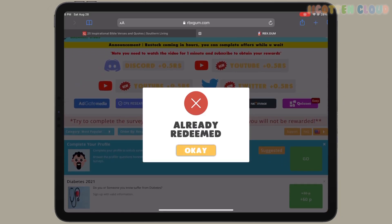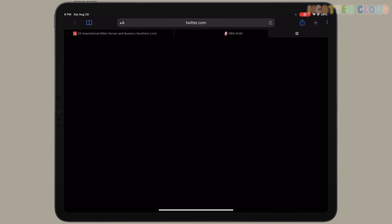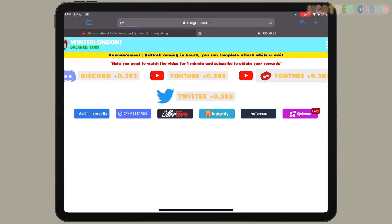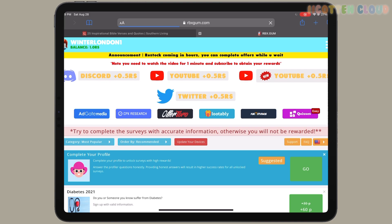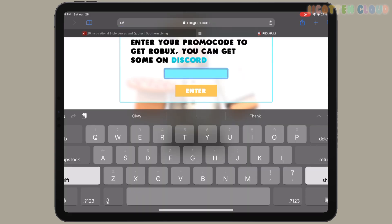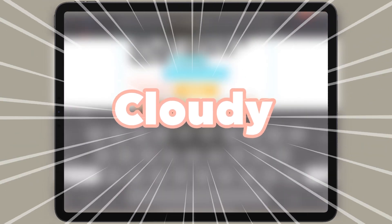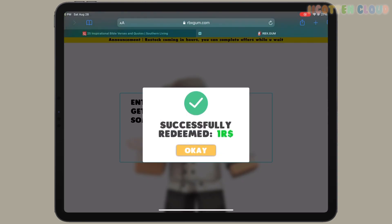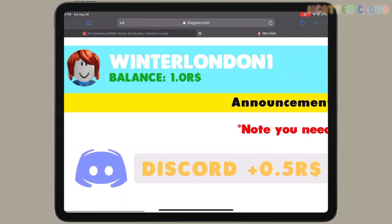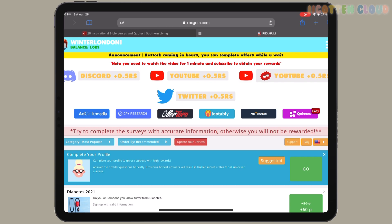Click it again and it should say 'already redeemed.' We're gonna go to Twitter, follow, and get out — click on it again and already redeemed. You can choose to do those options or not. I also have a little code to help you out — go up to the three bars, click on promo code. You can join the Discord for promo codes too. The promo code is 'cloudy.' Enter it and click enter — you successfully redeemed one Robux. In our balance it says we have one Robux, and we need a minimum of seven to withdraw.